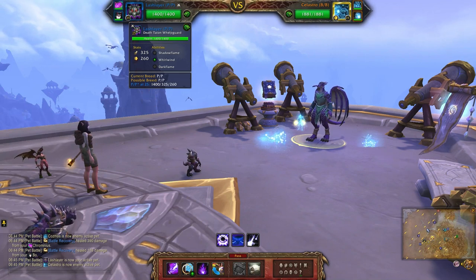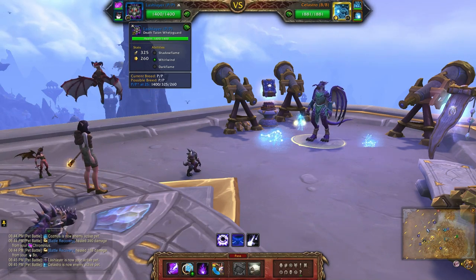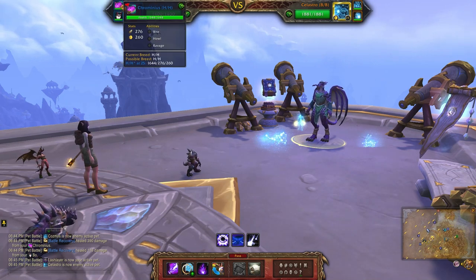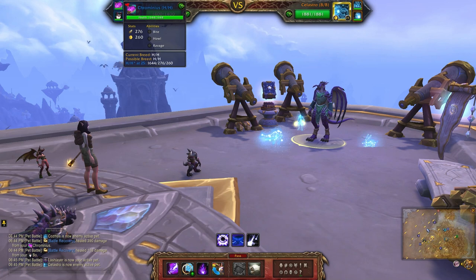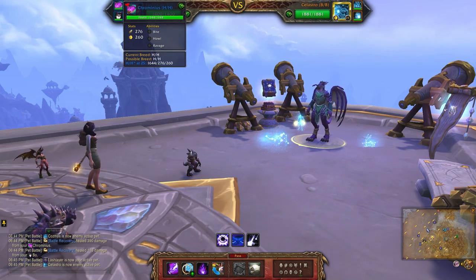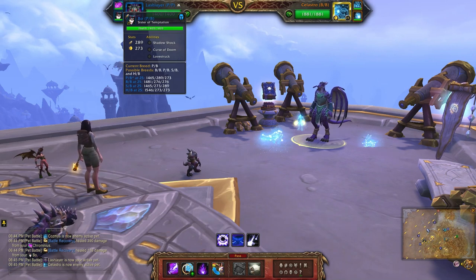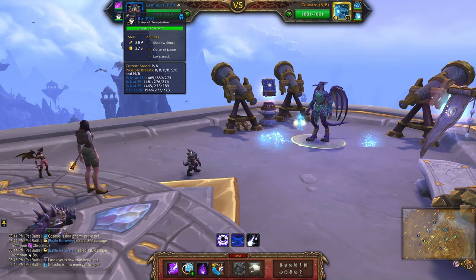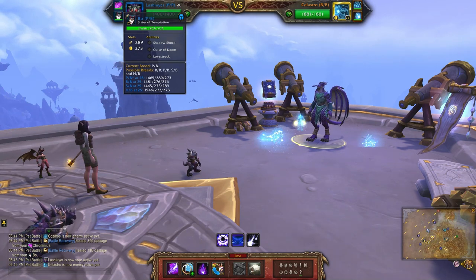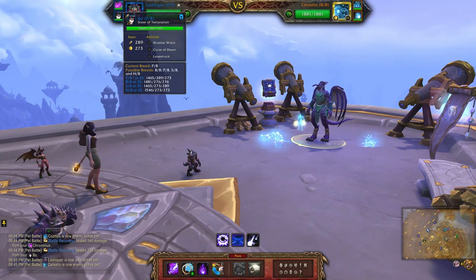For Stargazer I'll be using the Death Talent Whelp Guard. The abilities are Shadowflame, Whirlwind, and Dark Flame. Second up is Chromineus with Fight, Pal, and Ravage. And finally I'm using a humanoid pet, the Sister of Temptation, with Shadow Shock, Curse of Doom, and Lovestruck.